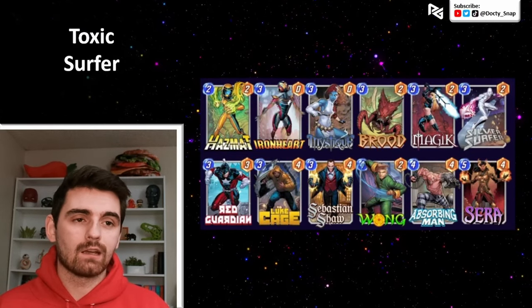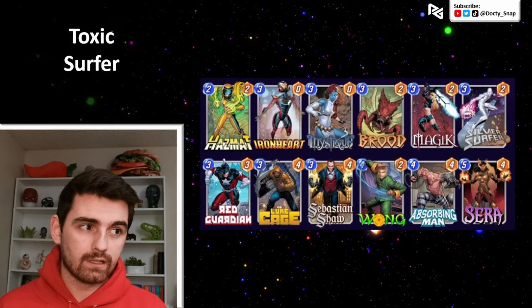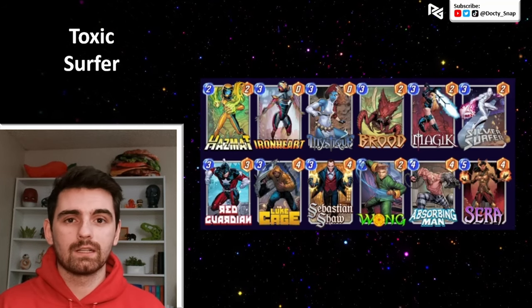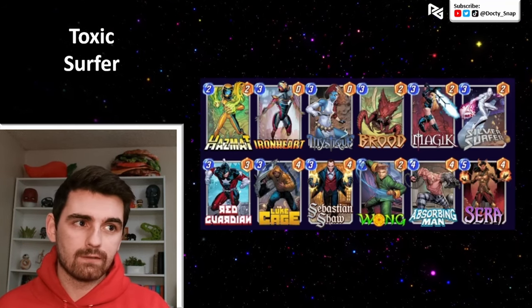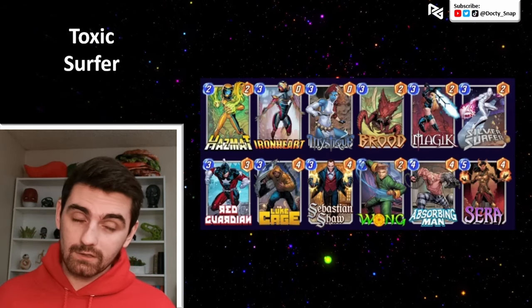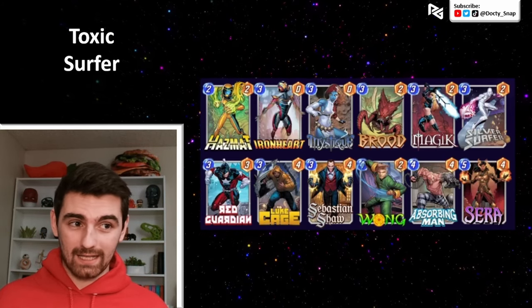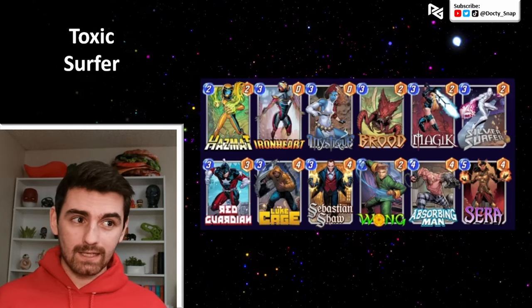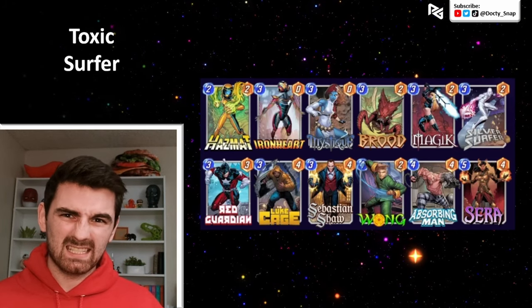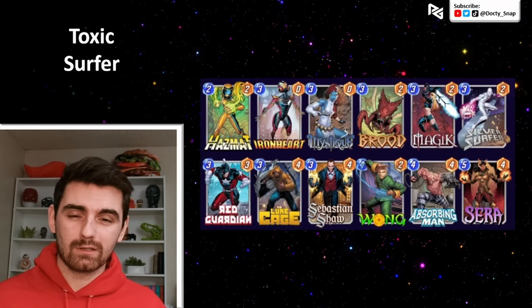For my first deck with Red Guardian, we're looking at a Toxic Surfer list. I've swapped Red Guardian in, and it's great because we already have Absorbing Man in here. Absorbing Man is already good in Toxic Surfer — he can hit Brood, copy an Ironheart or Silver Surfer, but you can also use him to copy Red Guardian. If you're against Destroy and want to turn off multiple things, go turn three Red Guardian into turn four Absorbing Man. If you have a great target, great. If not, there are plenty of other three-costs to use.